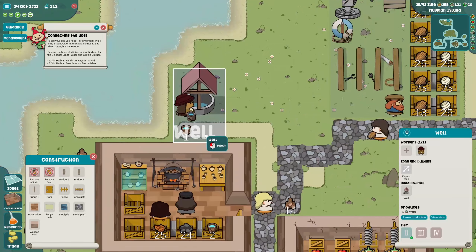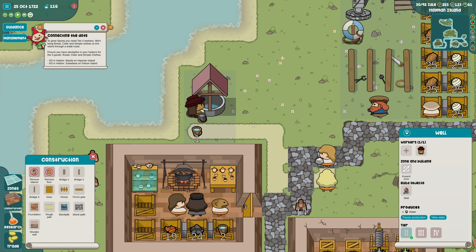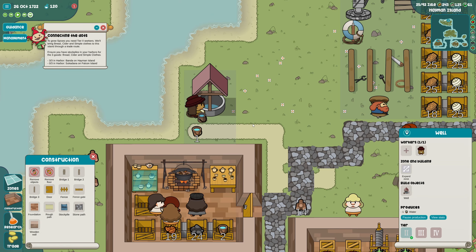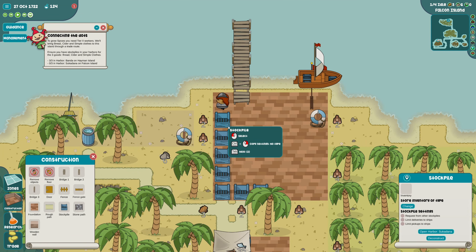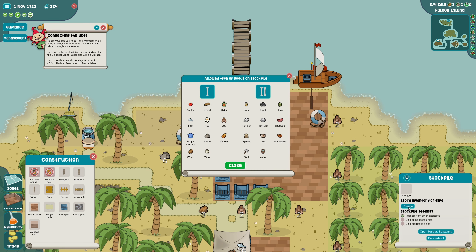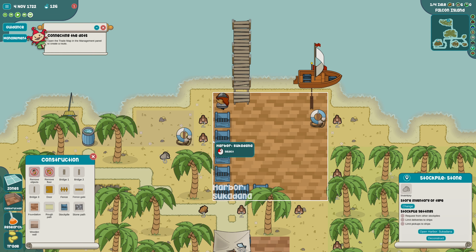This person has the worst job - just stand there and bucket water all day. Okay let's see here - we need what do we need here? Request from other stockpiles, limit deliveries to ships. We want to change this to cider, we want to change this to bread, and change this to simple clothes. We may as well also request stone.